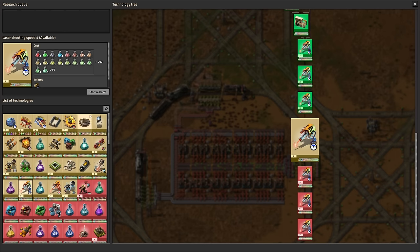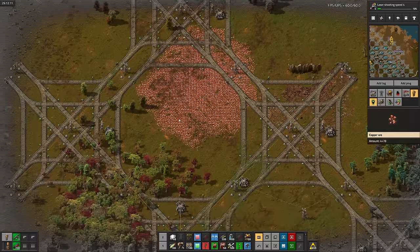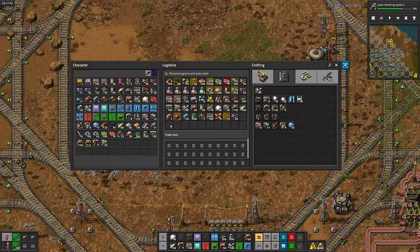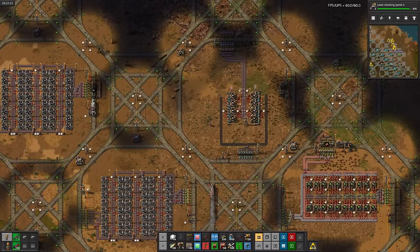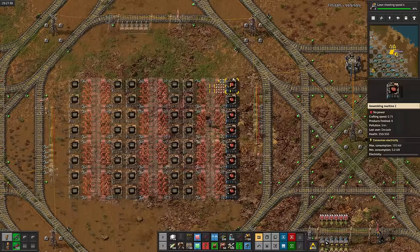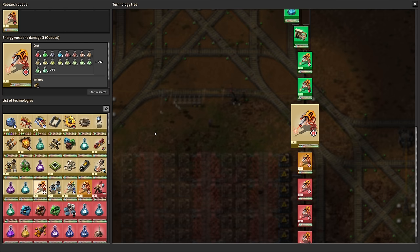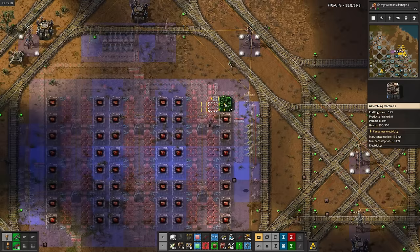Flamethrowers again, more laser shooting speed. Having one copper mine sucks — let's build another one. Now let's set up plastic production. If you think the order I'm doing stuff in makes no sense, you would be absolutely right. Now let's set up red circuits, because why not? Laser shooting speed, time for some more damage. Red circuits done — now can we please get back on track? Thank you.